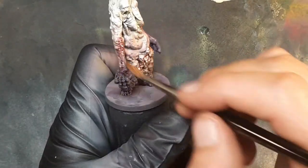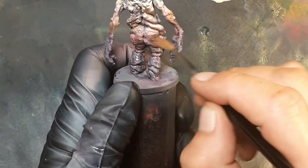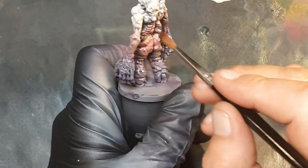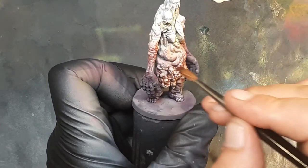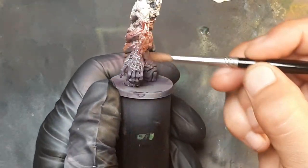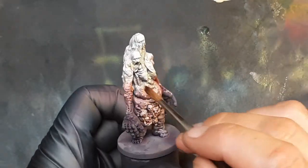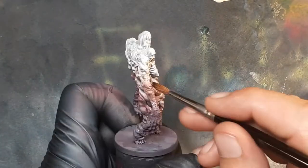Now going to the red tone — hitting all the mid-section, her lower belly, her elbows all the way down to her wrists, and the lower part of her butt. This just gives everything a little more contrast, a little more depth, and it helps blend these colors together. Making sure there's no pooling.